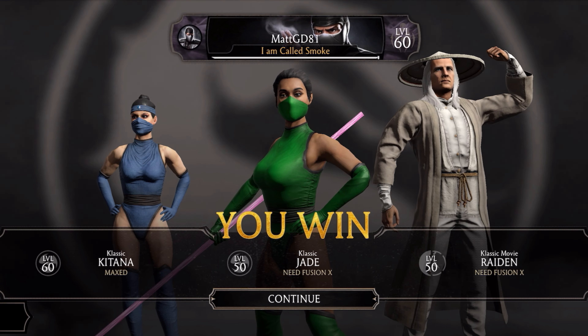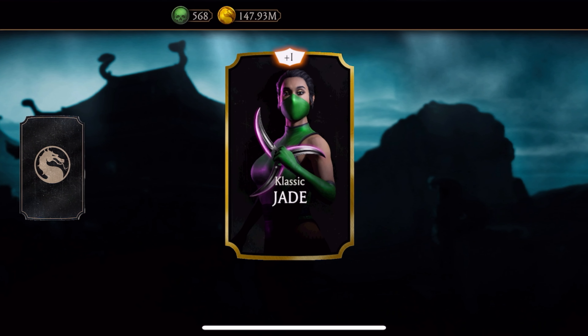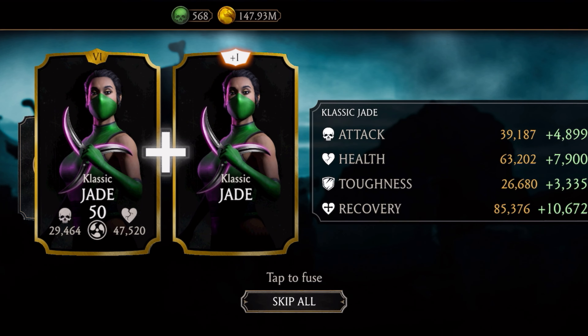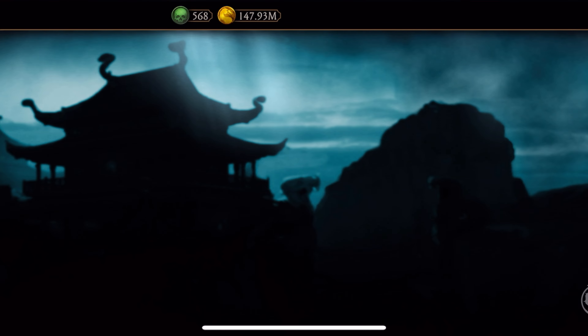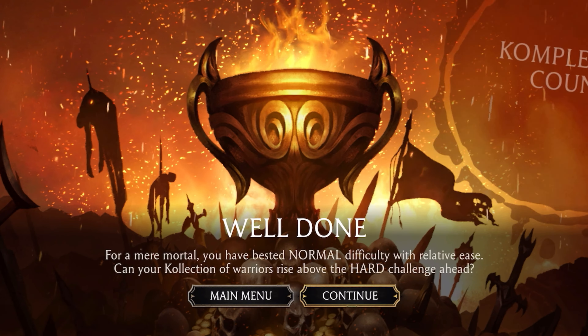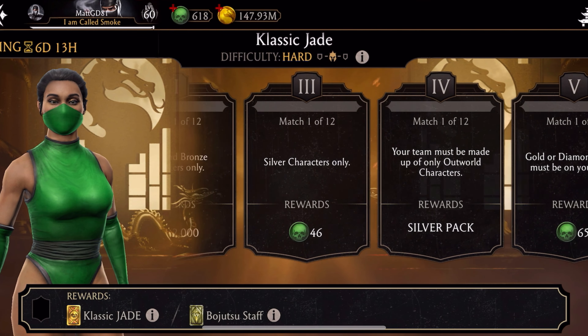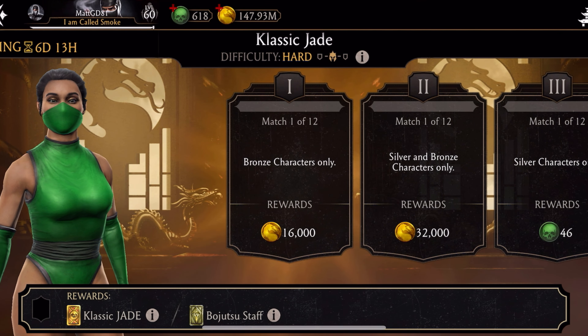Normal tower is done! Now that we got our Classic Jade, she is up to fusion level 7. Got 50 souls I could use. Now I'm going to go through and skip everything with coins — I don't do all that stuff if I can skip it with coins. So we're going to skip through all those and go to the next final battle on hard mode.